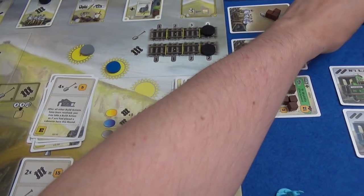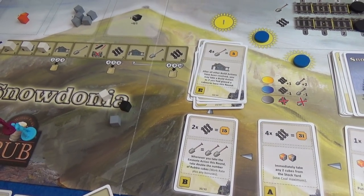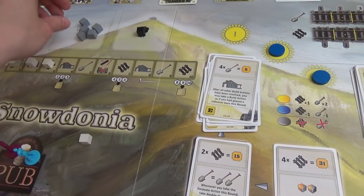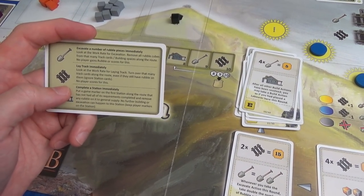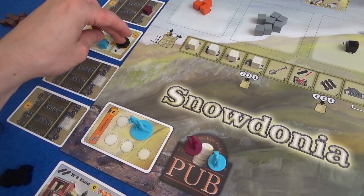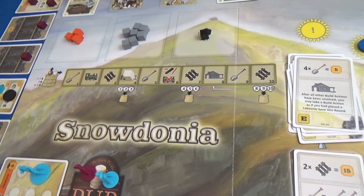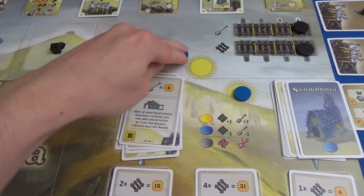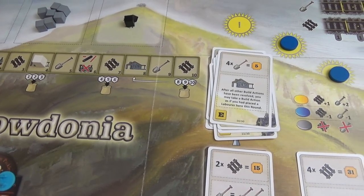Six cubes come out: one coal — good for Marty as first player. The next event cube comes out: complete a station immediately. The first incomplete station gets fully completed — those two spots are no longer available. Now that we've reached this space, the first three cubes go back into the bag so events are more likely again. There'll be more excavation, and the work rate is still four. But rain is coming next time, which changes things. Then train maintenance — luckily we each have a steel bar and neither of us wants to give up our train.